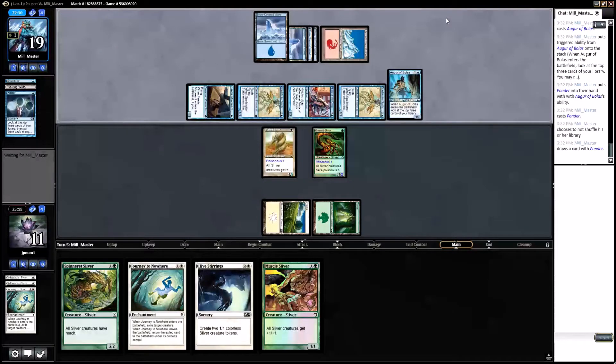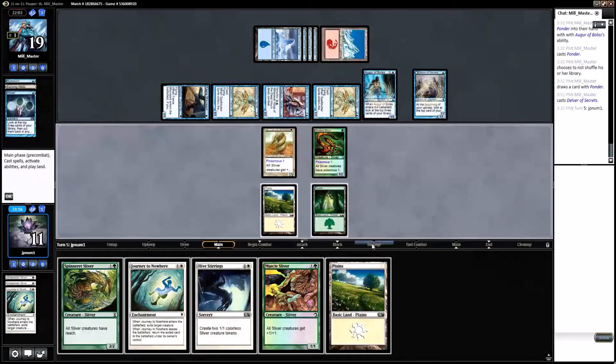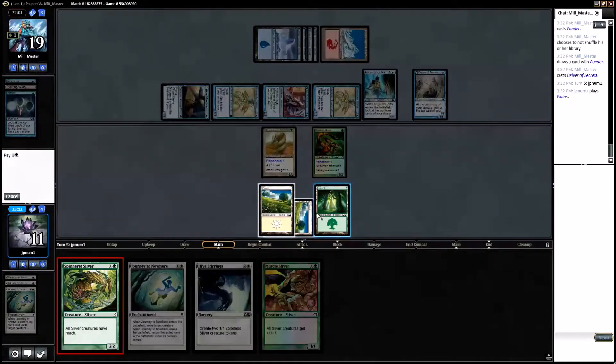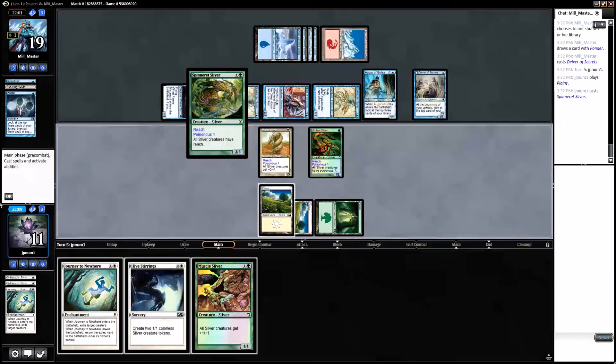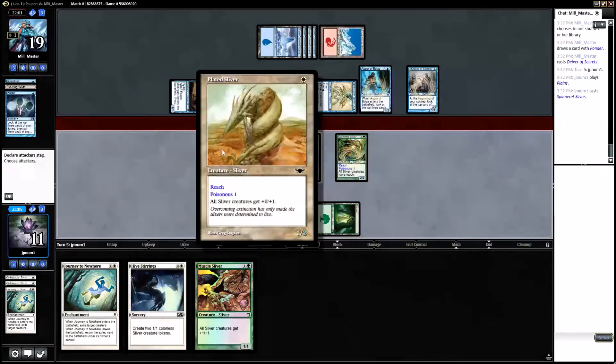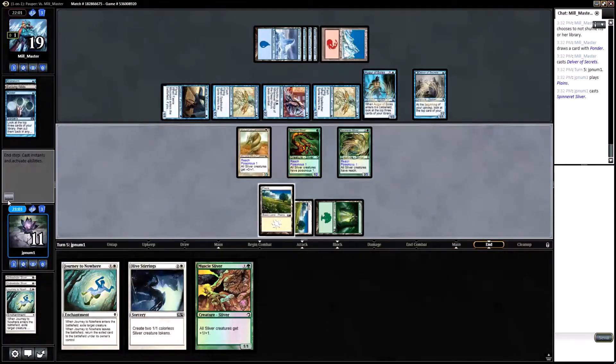They choose not to shuffle their library. A Delver of Secrets — why not. We could play Hive Stirrings actually, but I think it's probably Spinneret Sliver — it blocks better. Reach for the skies! We're just gonna pass turn; can't really attack.